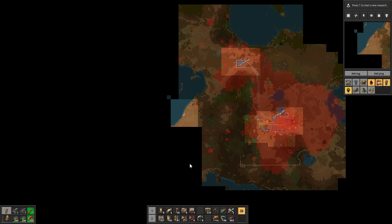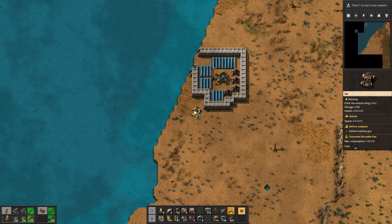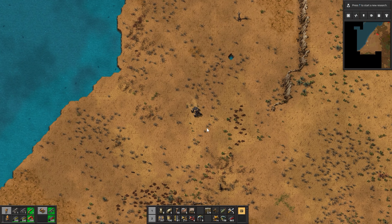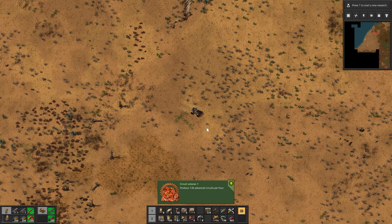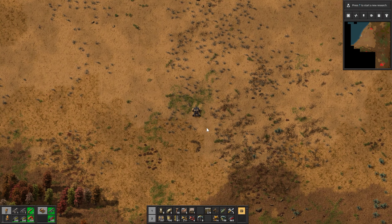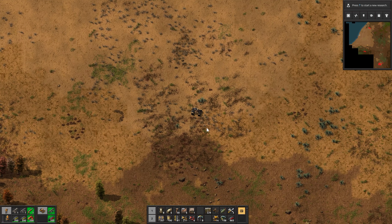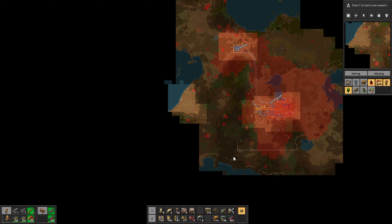Should I head south? I'm a little nervous to explore with how big these biter nests are getting now. I really don't want to die way out here. Produce 1,000 advanced circuits per hour — cool. Yeah, there's a nest right south of me, so let's not go there. Maybe let's just put some radars — maybe one here by this stone and one over here in this corner where my wall is. That way they're protected.